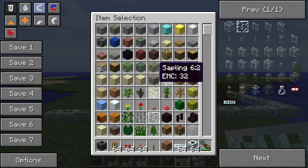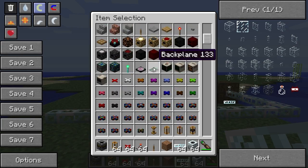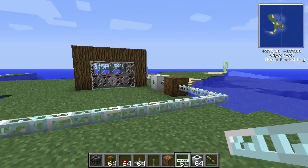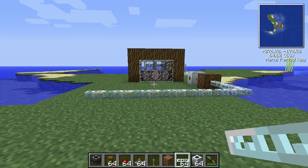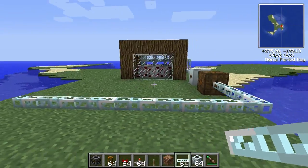The basic idea is every block has EMC. For example, gravel has 4 EMC and wool has 48. There are some exploits in the game that allow you to generate an infinite amount of EMC and then create whatever item you want using the energy condensers. Let's just get right into it and I'll try to explain as I go.